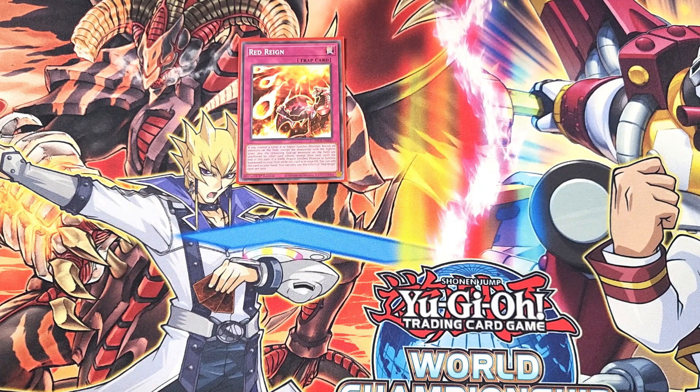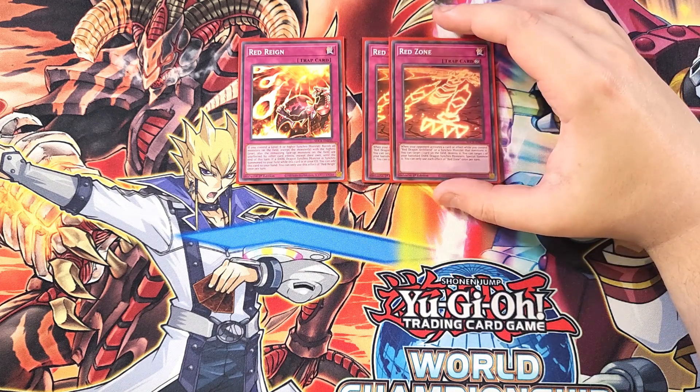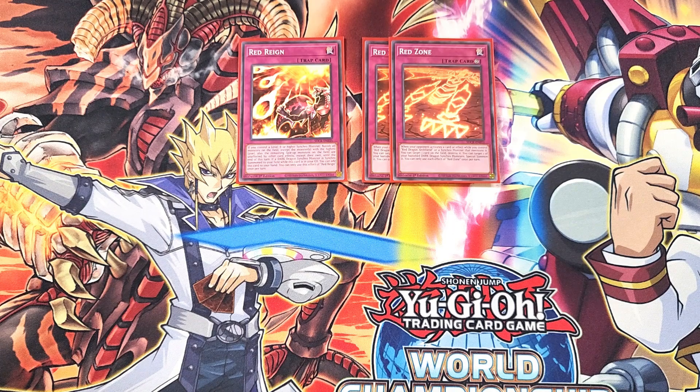We then play two copies of Red Zone, which is such a powerful card. When your opponent activates a card effect while you control Red Dragon Archfiend or a Synchro Monster that mentions it, you can target one card on the field and destroy it — giving us removal for back row and cards on the field. It also lets you target one of your banished Dark Dragon Synchro Monsters and special summon it. You can only use each effect once per turn. Two copies feels right for the budget build, though I may go down to one in the full-fledged build.